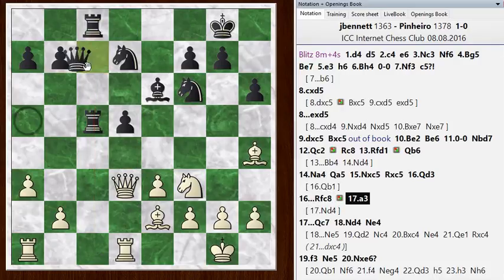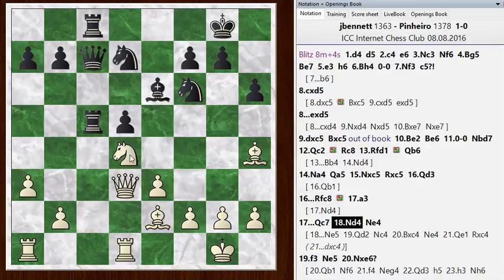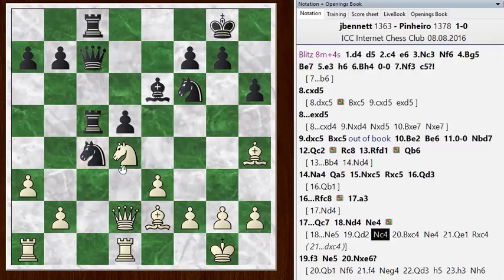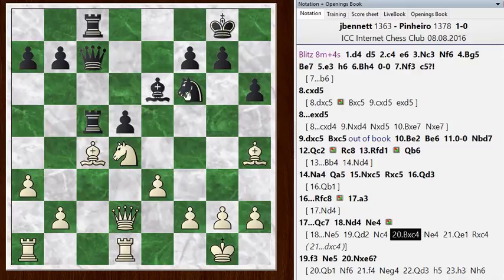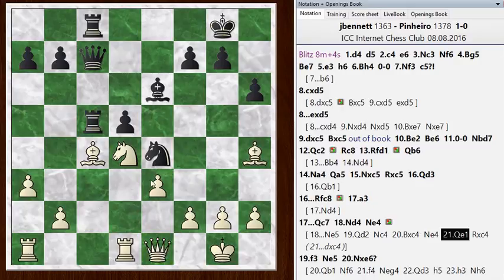I went with a3, he went with queen c7. I got knight d4 in now, and he goes knight e4, hitting my queen. He went knight e4 first — putting this knight on a good square. What about knight e5? I think this was a suggestion of the chess engine: knight e5 kicking the queen right away. The queen drops back to d2, the knight could come to c4, kick the queen again and provoke a trade, then throw in knight e4, kicking the queen again, and then taking the bishop.